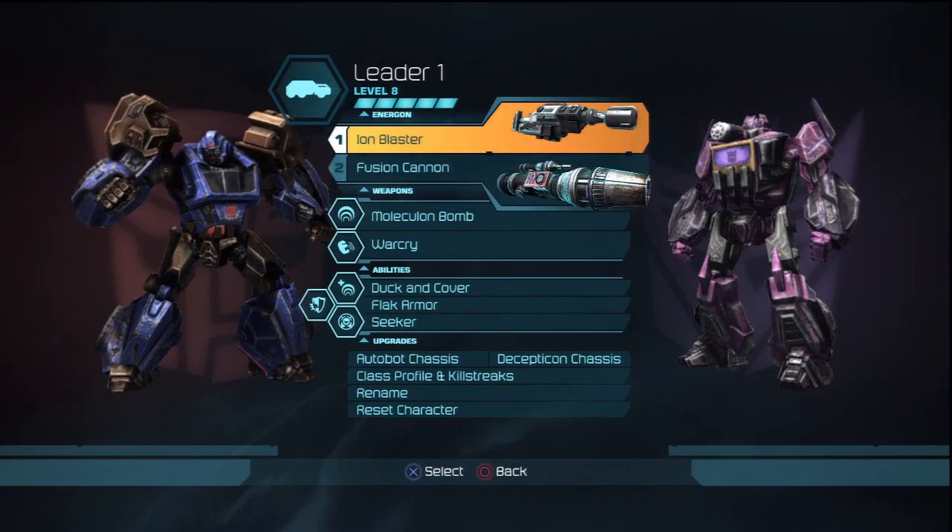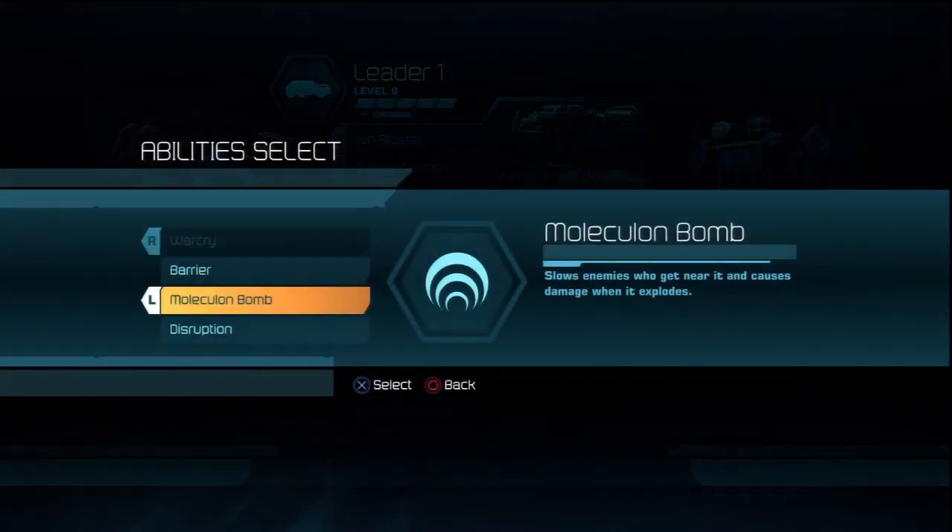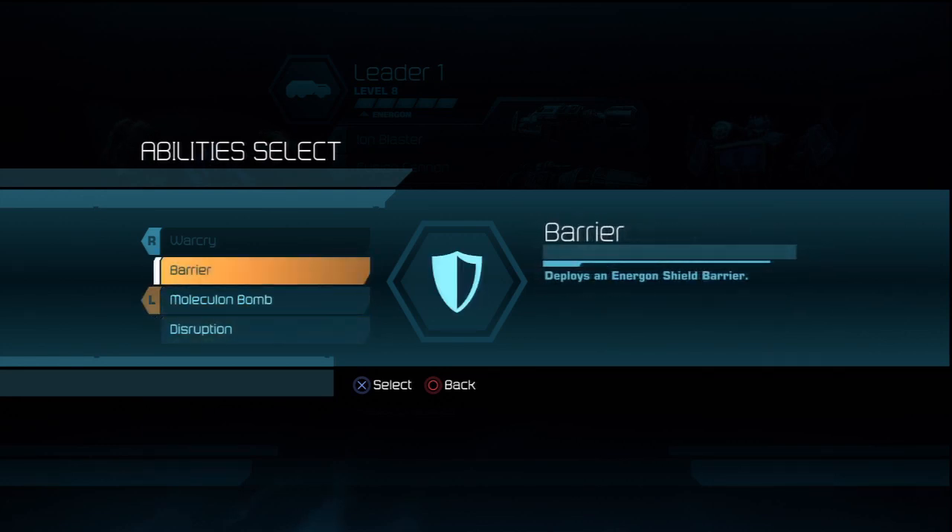Anyways, abilities. The Leader gets Warcry, which gives everybody in a radius an attack and defense bonus for a period of time, including you. Very powerful — I wouldn't suggest leaving home without it. Barrier deploys an energon shield barrier that your teammates can't shoot through, but enemies can destroy it over time. This is really good if you and the enemy team go into a shootout from long range and you don't have any cover around the map.